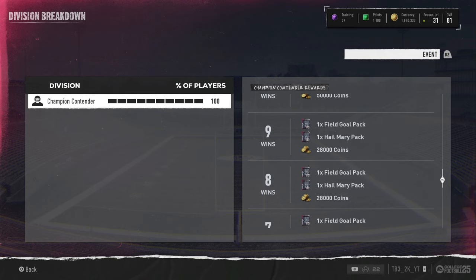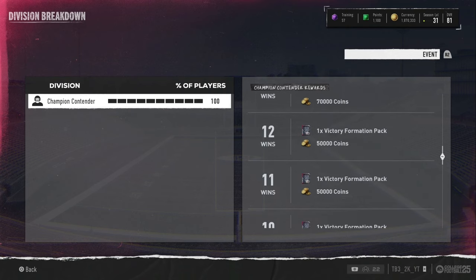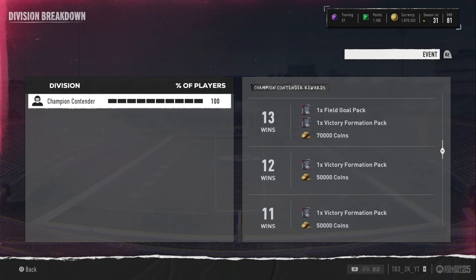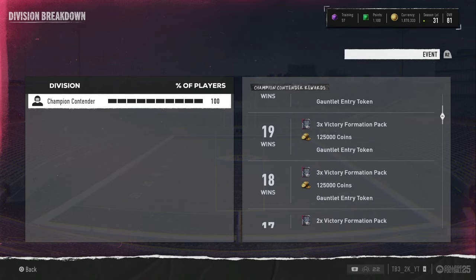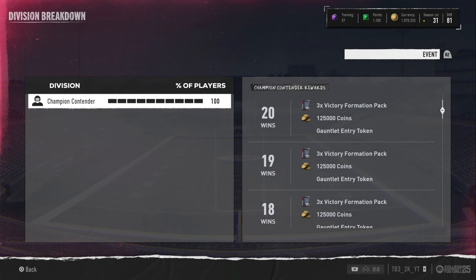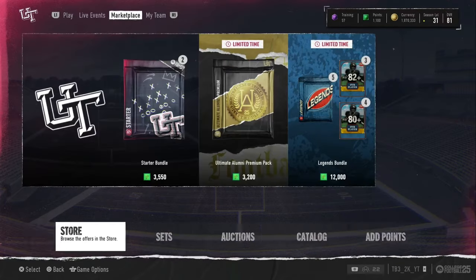Ten to twelve wins — meaning you've won 50% of your champs games — gets you a Victory Formation pack and 50k coins. Thirteen to fifteen wins, which is tough but doable, gets a field goal pack, a Victory Formation pack, and 70k coins. Sixteen to seventeen wins gives two Victory Formation packs and 95k coins plus a gauntlet entry token. Eighteen plus wins is 125k coins, three Victory Formations, and a gauntlet entry token — realistically most players won't hit that.